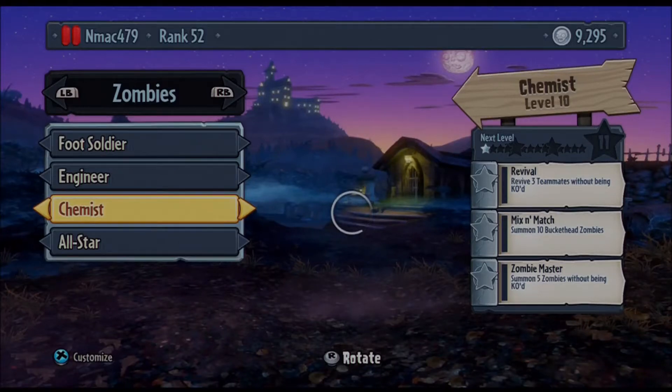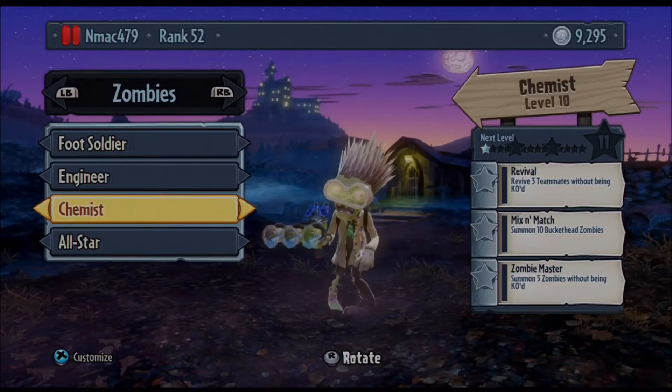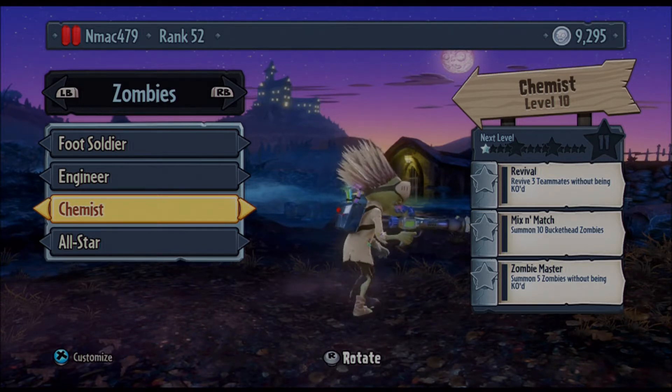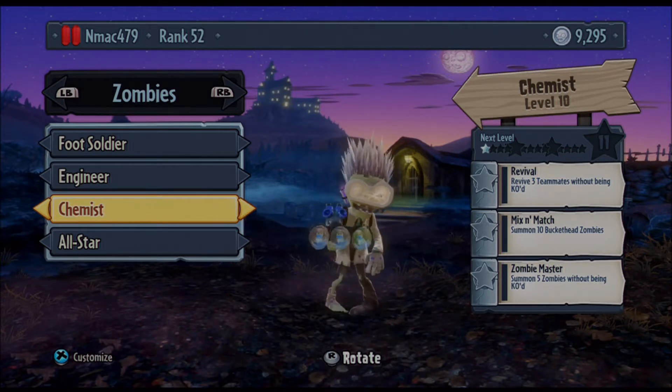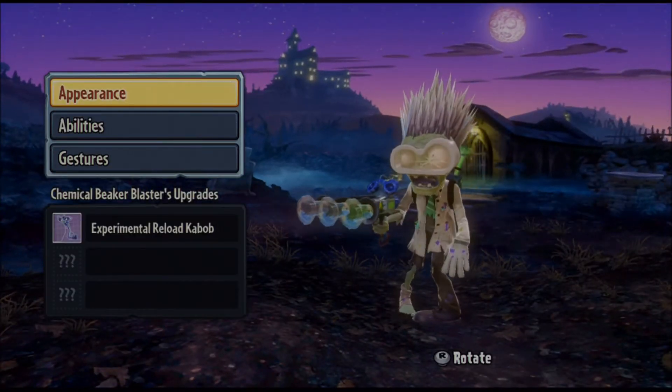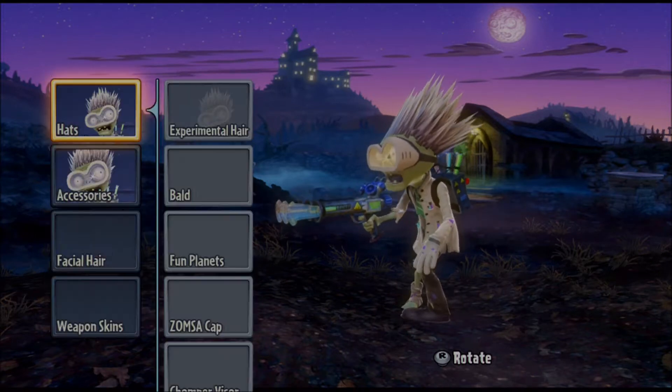Hello everybody, and welcome to the next character variant preview in Plants vs. Zombies Garden Warfare. Let's begin. The Chemist is the variant of the Scientist which you get when you reach level 10 for the Scientist in Plants vs. Zombies Garden Warfare.